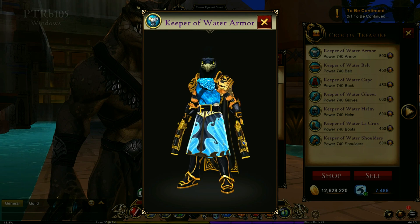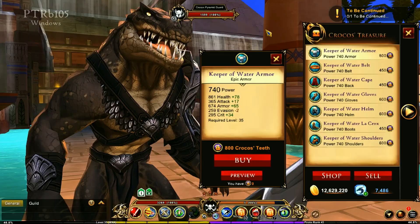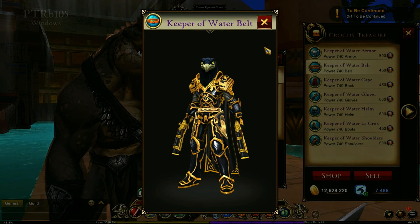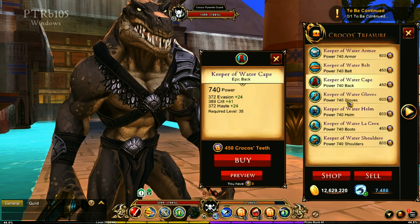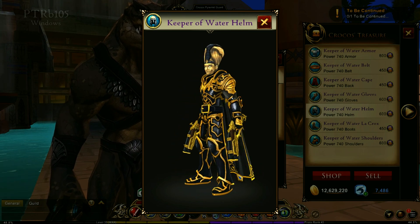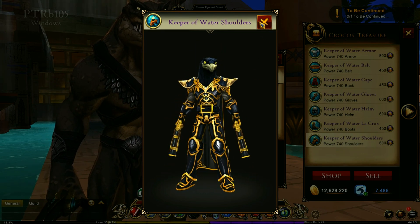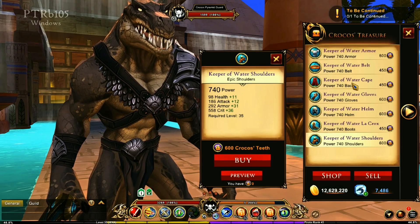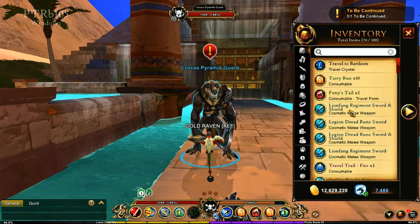Let's check these out as well — you've got the keeper of water armor and the belt. I like that, it's really cool. They've really come a long way with their textures compared to what they used to be. Look at those shoulders — this is the armor set. There is no weapon for this set, so the best weapon we have is still the ones from the original Sansi content.